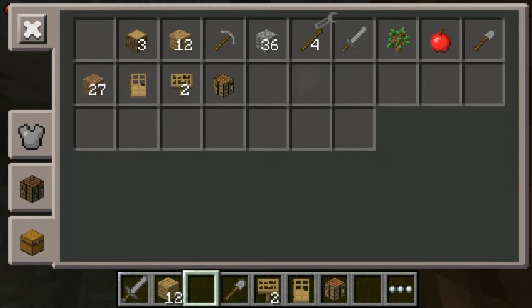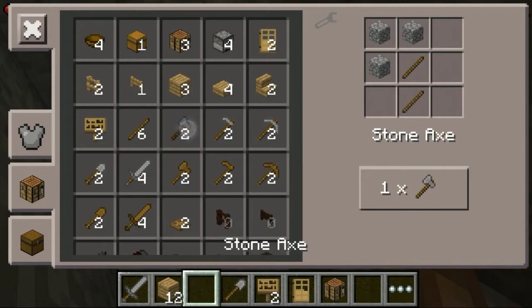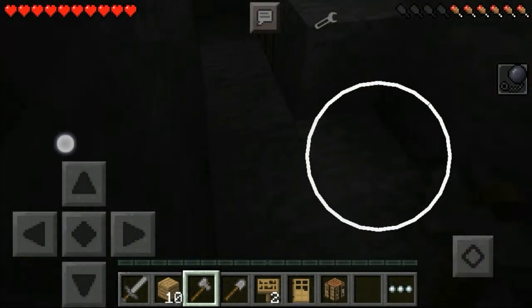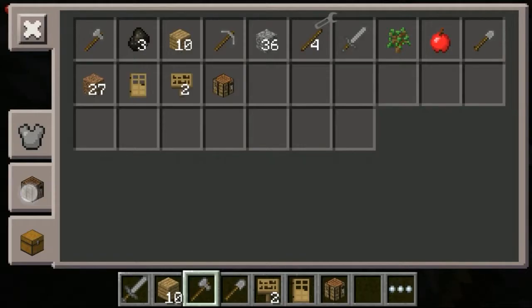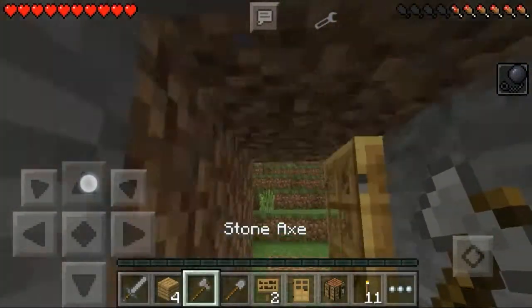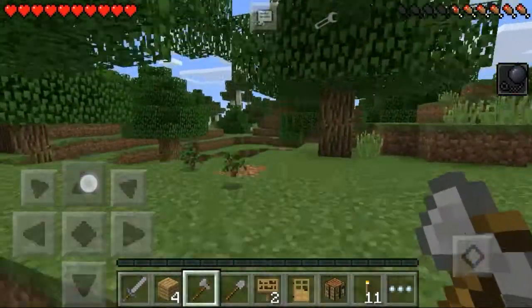Where did my axe go? Did my axe actually break and I just couldn't tell? There's a mysterious blank spot which I imagine is one of my axes. Okay, the torches are done — I can actually see down here. Even though I don't really need shelter if mobs don't spawn, I'm going to prepare anyway just in case there's a server update that allows mobs to spawn and I'm suddenly in the middle of nowhere.